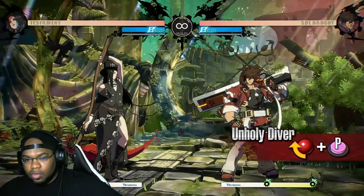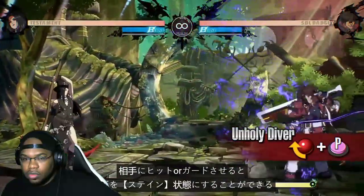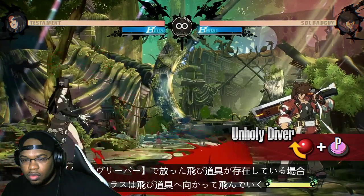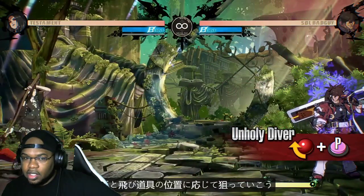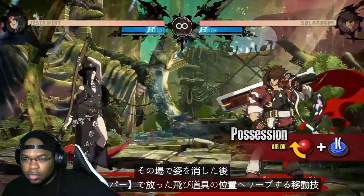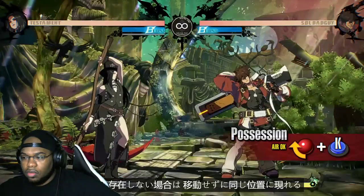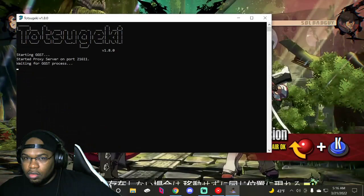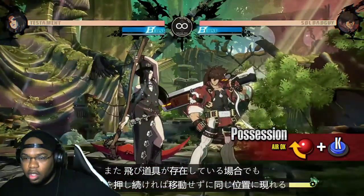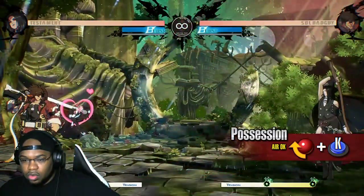Unholy Diver — Testament's crow familiar flies forward. This move puts the opponent in Stain State on hit or block. If the projectile from Grave Reaper is on screen, the crow flies towards that position. Testament vanishes and reappears in the position of the projectile from Grave Reaper. Testament reappears in their initial position if the projectile is not on screen, or when the button is released.